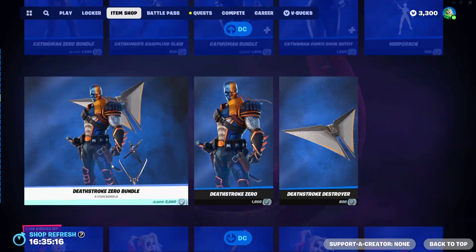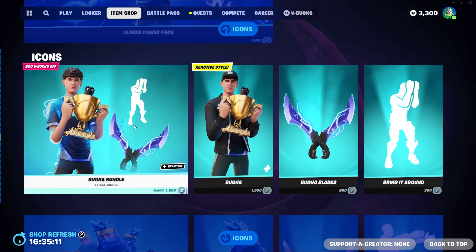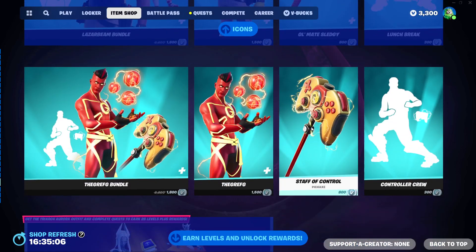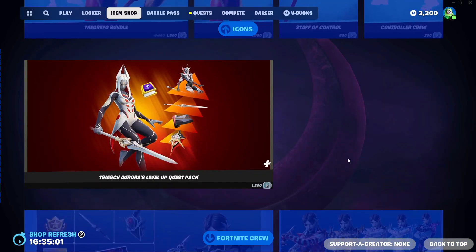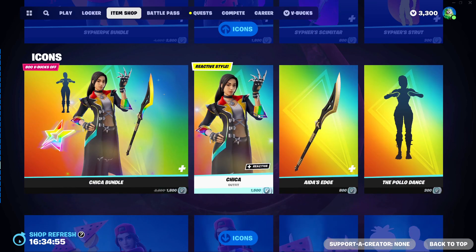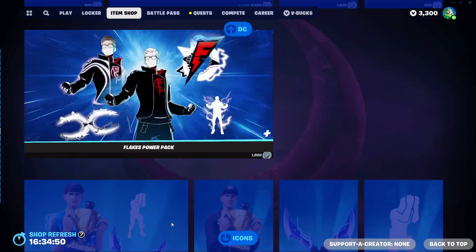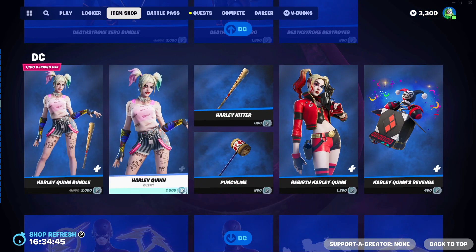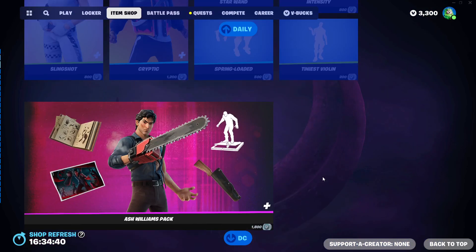Then we have DC also here. I don't know why DC is in the shop during Fortnitemares — just take it out. Then we have Icon Series skins here. Good job to them, they're actual people so I can't be too harsh, but I don't know why they're in the shop. Then we have the Level Up Quest Pack, and Special Offers and Bundles. Remember, it's Fortnitemares! It's bloody Fortnitemares and they removed the tab for it because DC had to be in the shop. The only things raising any money are the Harley Twins and maybe the Batman items. Besides that, no one buys them.